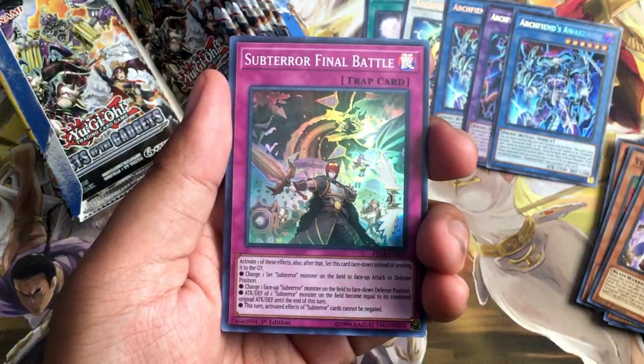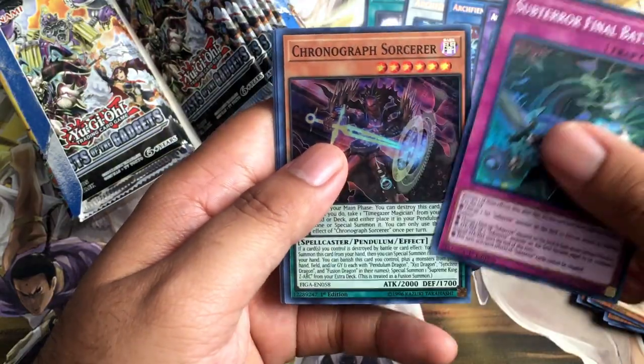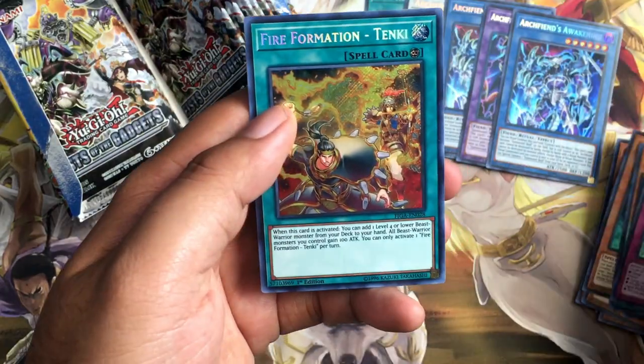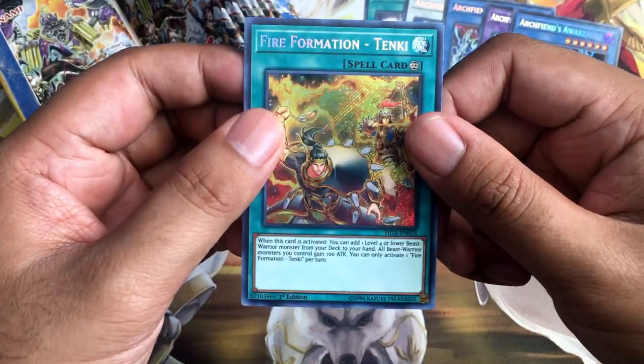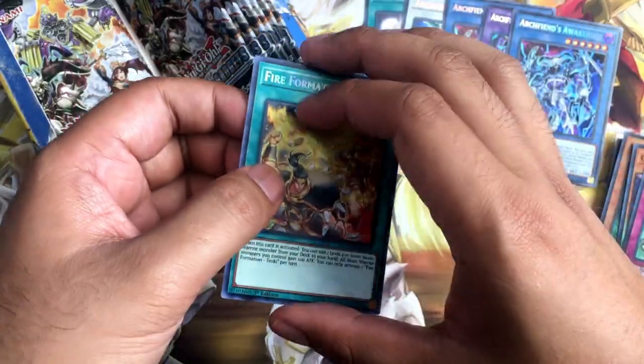Sub-Terror Final Battle right here. Chronograph Sorcerer from Pendulum Evolution — this is a pretty welcome reprint in my opinion. Bear. Fire Fist again. And it's a pretty good rarity bump right here — Fire Formation Tanki. Aside from, of course, the Ultimate Rare.